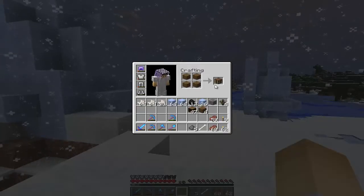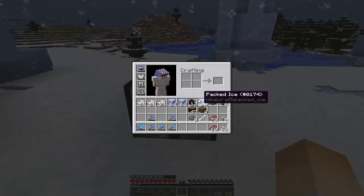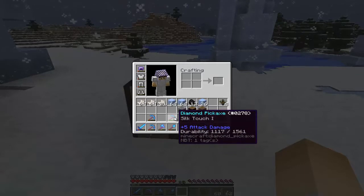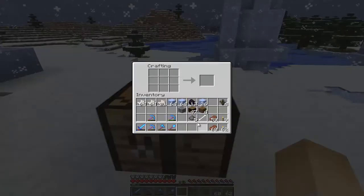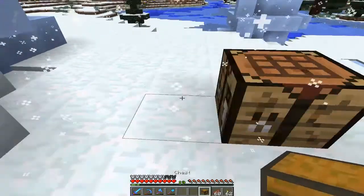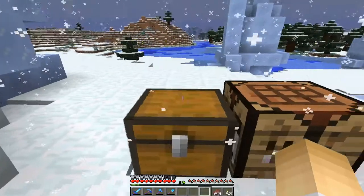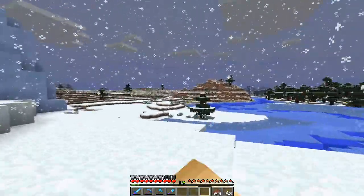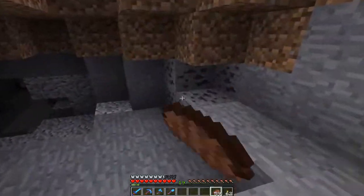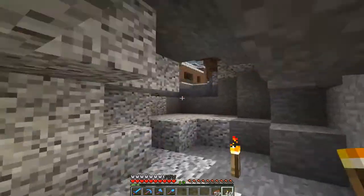I've now gathered up plenty of wood, so what we've got to do is find a cave and obtain some iron. I already have some coal — I even have a coal ore because I brought my silk touch and accidentally mined one with it. I'm gonna make a chest here for all the unnecessary stuff we're not gonna need, then look for a cave. I managed to find a cave with some coal, but there doesn't seem to be any iron further down — darn it.